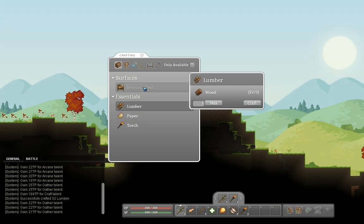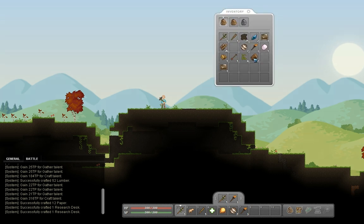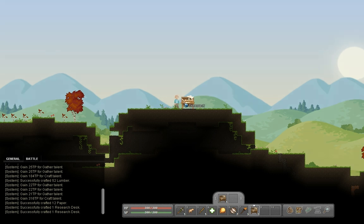I need six sheets of paper - not 16, just six. Craft. Like a research desk. I made two. You can just do it automatically just by clicking it, you don't actually have to. That's handy. Interact - how do I interact with things? Right click.